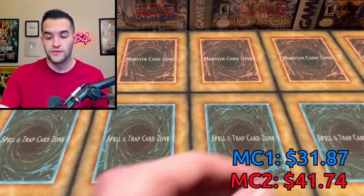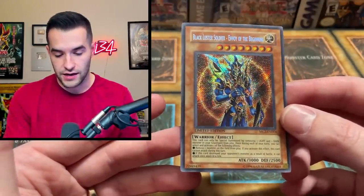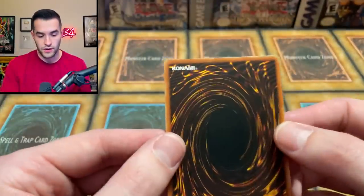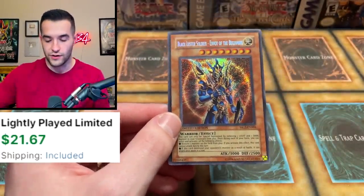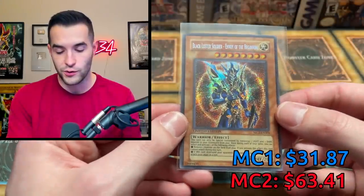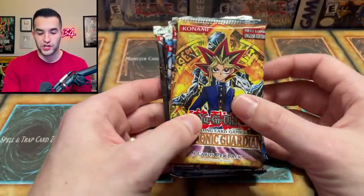I think Master Collection 1 definitely had better promo condition overall, so that's probably got the edge there. Then we have the Black Luster Soldier — wow, that looks absolutely amazing. But moment of truth on the back corners... they are dinged. Still cool — this is probably something I'll put in a GOAT deck running BLS. Very beautiful, one of the coolest versions. Unfortunately they're all light play or worse, and you can tell this was really shaken up — look at the Invasion of Chaos pack, it's literally bent.